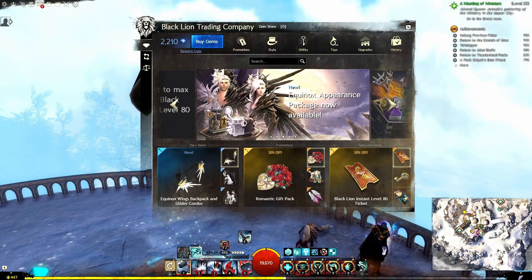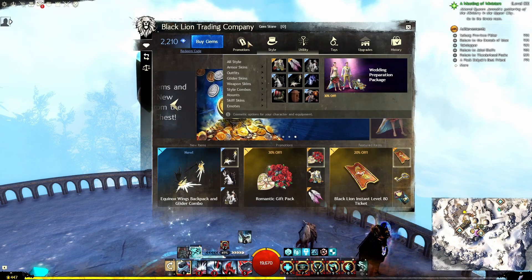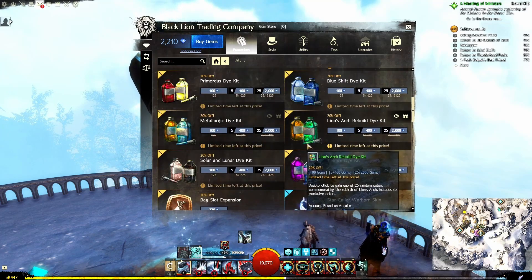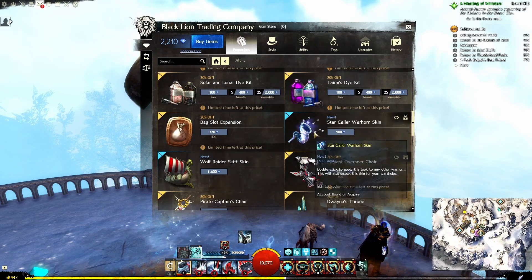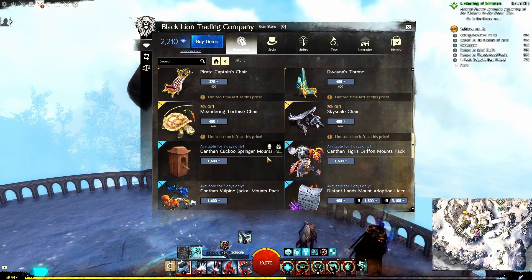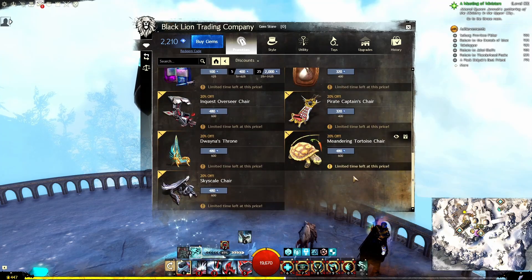There are a bunch of other items that have come in. They're not in the release notes, so let's just look at the promotions. We've got Black Lion Instant Level 80 Ticket, Ohlonian Beasts Dye Kit, Blue Shift, Primordius, Metallurgic, Lion's Arch Rebuild, Timies, Solar and Lunar Dye Kit — I'm not sure if those are new or newer. From the last new content drop: the Star Color Warhorn, the Wolf Raider, In Quest Overseer Chair, Canthin Cuckoo Spring-O-Mounce Pack, and Canthin Tigris Griffin-O-Mounce Pack. There's quite a bit of stuff on sale or back in the shop right now. You can sort by discounts to see the items discounted currently.